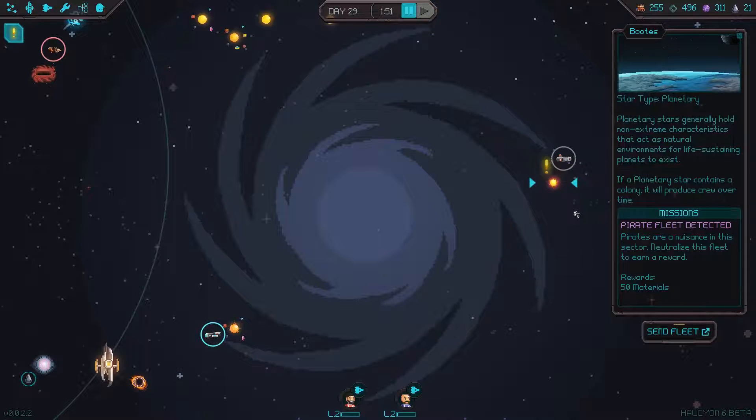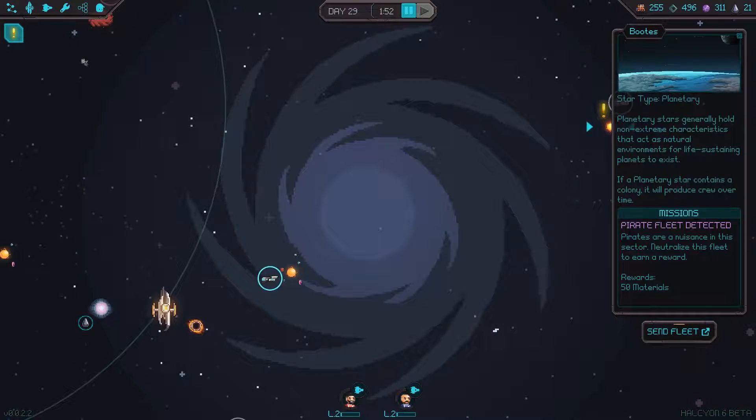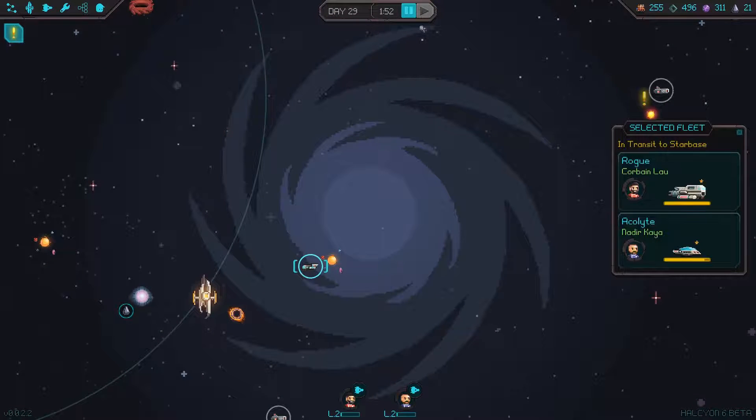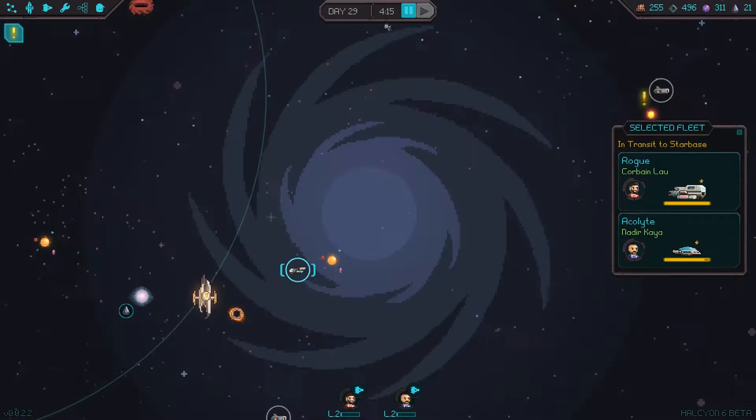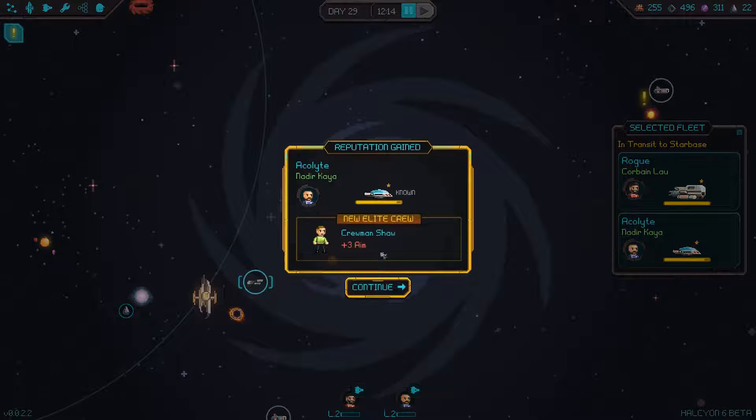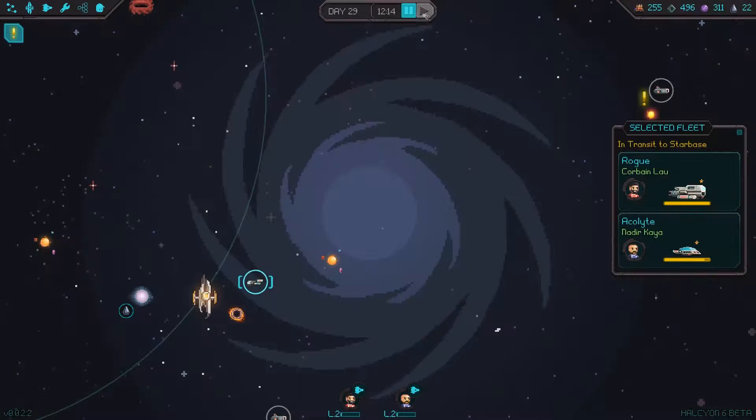They want me to kill that. I'm gonna test out returning to base. New elite crew — Crewman Lee, plus one evasion. Crewman Shaw, plus three aim.